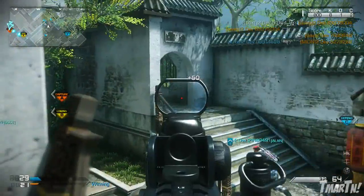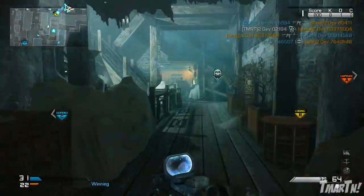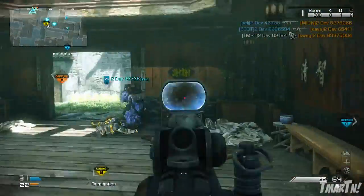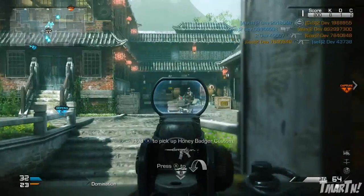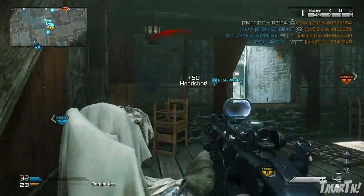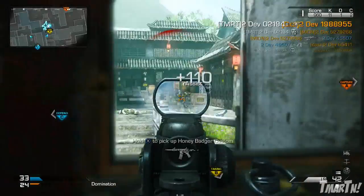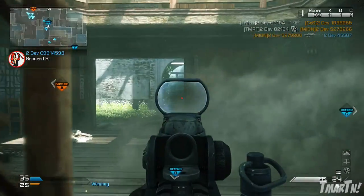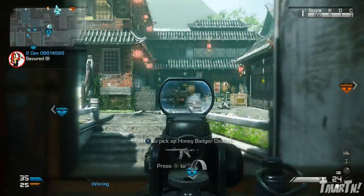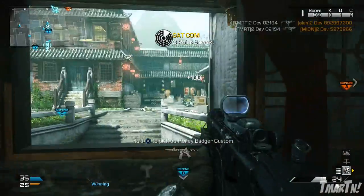Especially in domination, this is absolutely nuts. There's A and C on each side of the map that kind of stay static. Usually once you hold those, there's not a lot of flanking. What people do is run towards B-DOM, and B-DOM is underneath the main middle building. There are two side stairways that go down to it and then one little sewer tunnel that goes down to it — so there are three entry alleyways into B-DOM.